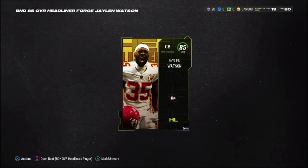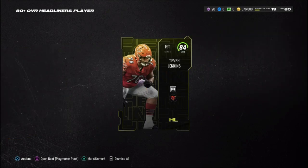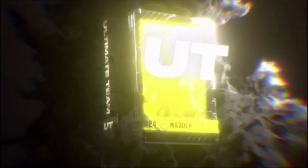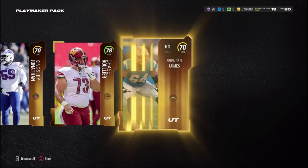Next up is the 80-plus overall headliner pack. I'm hoping for an 84, maybe even an 87 overall. We get an 84 Tevin Jenkins — I'm not sure we have a right tackle. Then I accidentally opened the next pack without realizing it was a playmaker pack.